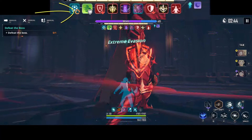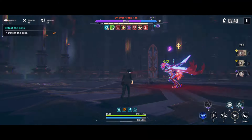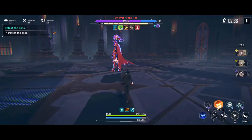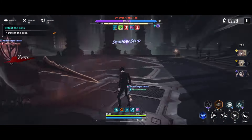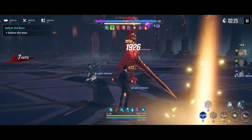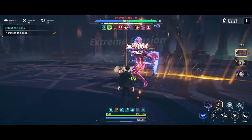So enemies take 37% more damage, 12% more critical chance, and 12% more critical damage. The debuff from Vacuum Wave stacks with everything — all of these damage-taken debuffs actually stack with each other, because Punishment from Min and Charm from Bora are unique debuffs and they don't overlap with each other.